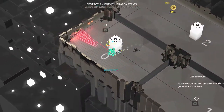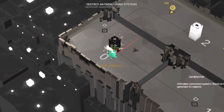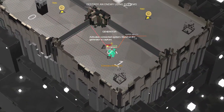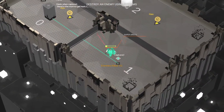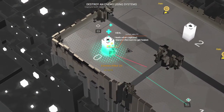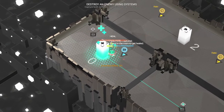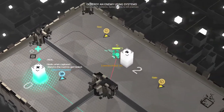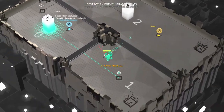Then we move on to the final task which teaches you how to capture things. All you have to do is go up to these little nodes, hold left trigger in order to capture it, and then make sure you capture both of them. Once you capture both of them the final enemy is going to spawn, and now your goal is to stay alive. Keep in mind that now that you can capture things, you can use the healing node and just stand in that quadrant to fill up your health bar.